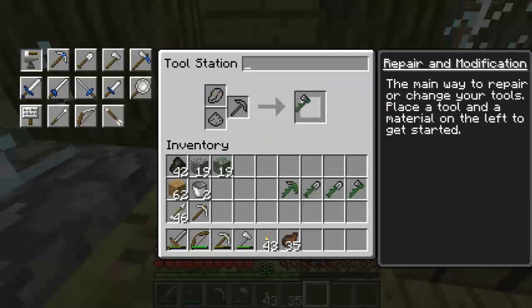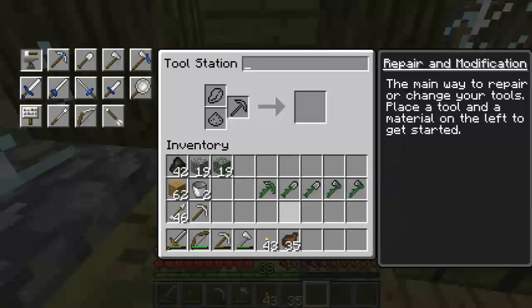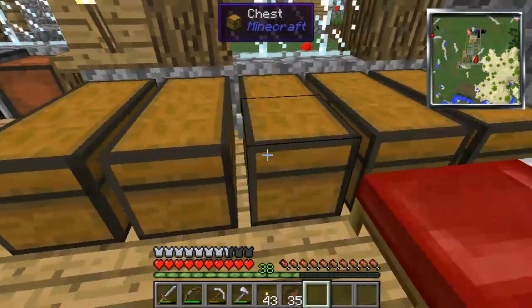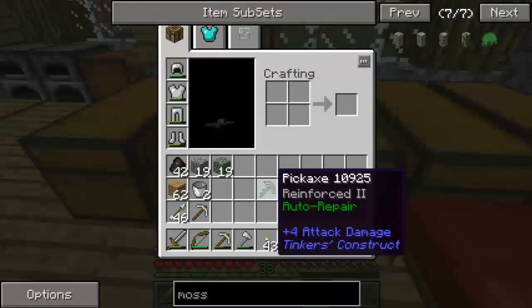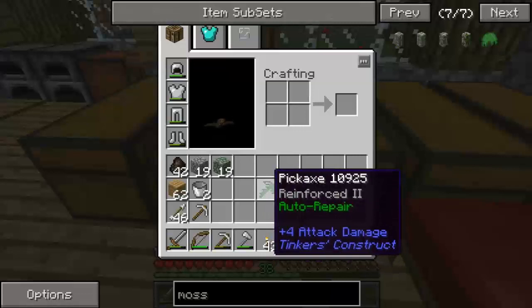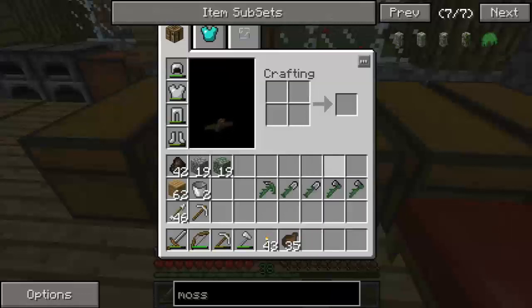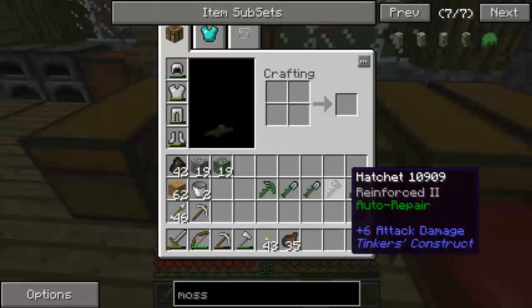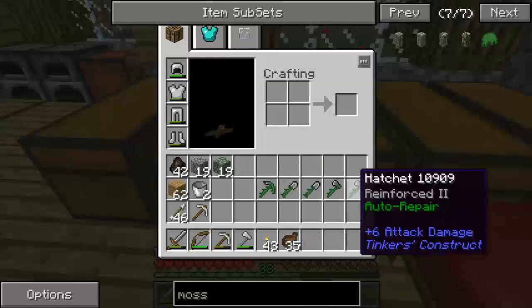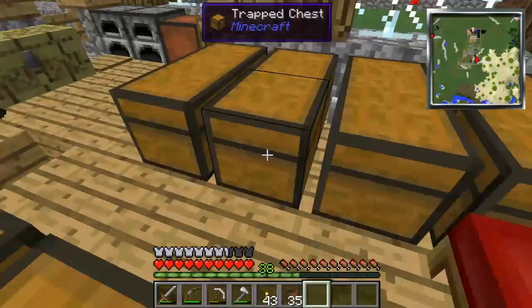I may be doing this wrong, but this is what I've gotten out of it. To me, I don't know why you wouldn't want to have the auto repair on anything, so I put it on all the stuff. Now if we wanted fortune on any of this - since she has a fortune pick - I'm probably going to do silk touch on mine, just in case we need it. I know we can get glowstone in the nether and different things like that by having silk touch. On these I just want to focus on speed and how fast they can mine.